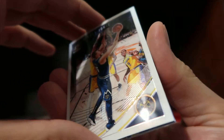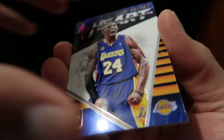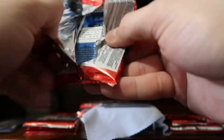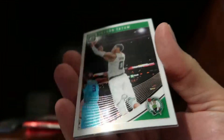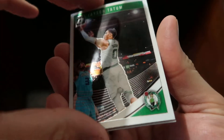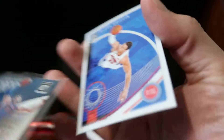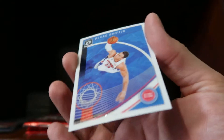Next pack: we have a Mario Hezonja base, a Nikola Jokic base, a Heart card of Kobe Bryant for the Lakers, and a base of Jalen Carter Rated Rookie. Then: Chris Paul base, Jason Tatum base, an All Clear for Takeoff insert for Blake Griffin — pretty nice — and a Blake Griffin base card, so back-to-back Blakes.